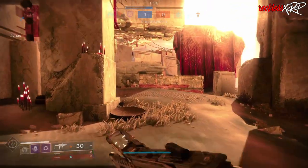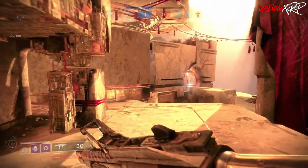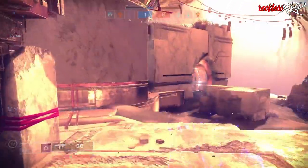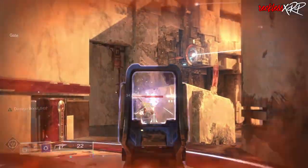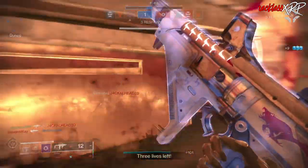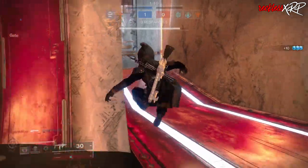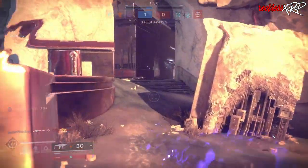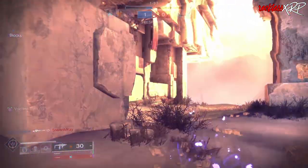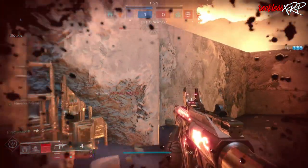In PvE this exotic gives you a 35% increase to damage for six seconds, and in PvP you only get a 15% increase to damage for about three seconds. It may not seem like a lot, but it's definitely enough when you're about to go into a fight in PvP. For this build in PvP, we are only going to focus on the damage aspect of the exotic because we aren't allowed to do finishers in PvP, so we need to go invisible to trigger it.